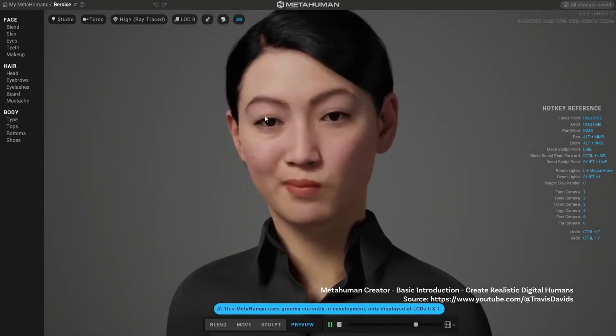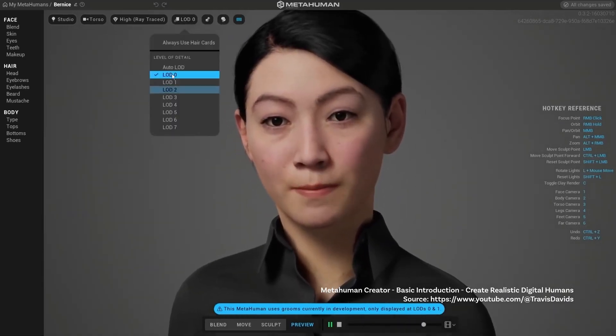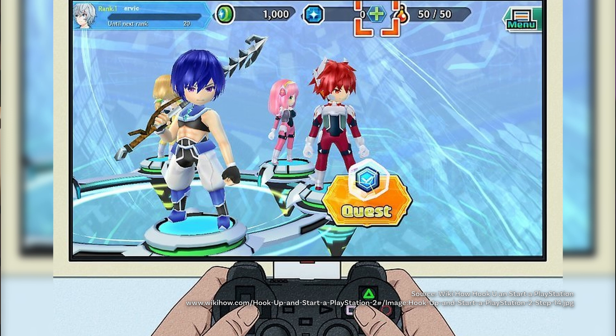Second tip: focus on the face. Yes, I know that sounds obvious because faces are the base of human interactions. But here's the deal — if you miss those subtle things like expressions or eye reflections, your metahuman is going to look like an extra from a bad PlayStation 2 game. Don't skimp on eye reflections. Unreal Engine has tweaks for subtle light catches that make characters look alive.